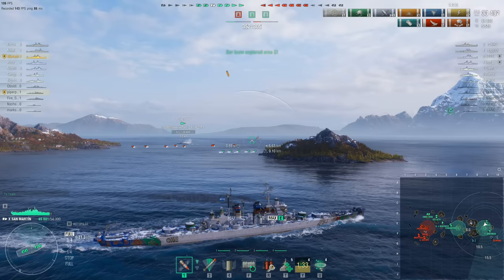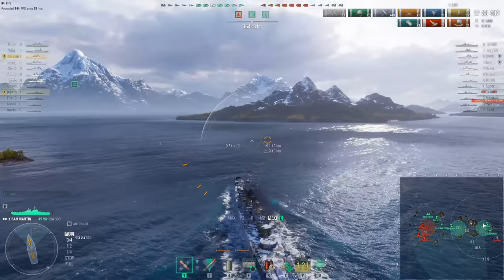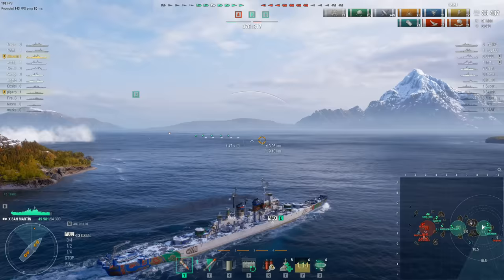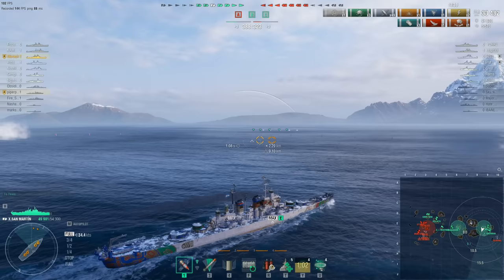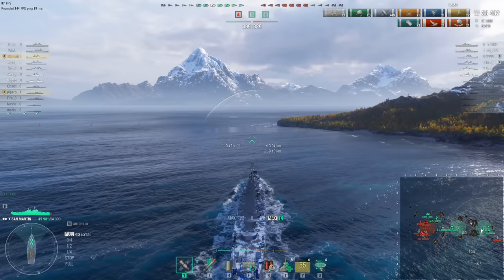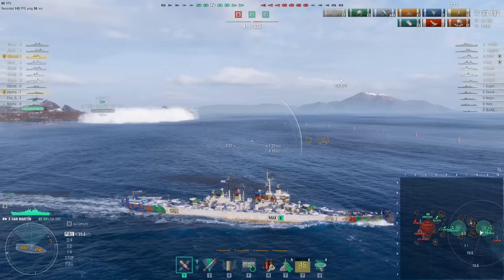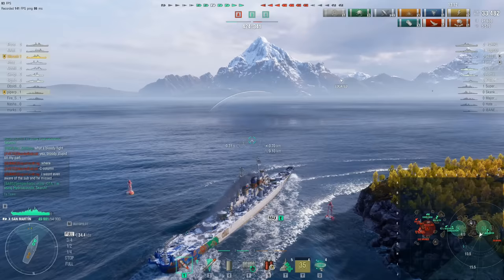Before leaving, the Gearing dropped a couple of torpedo surprises for the Forrest Sherman. That Forrest Sherman is now either going to be dead very soon or effectively useless for the rest of the match. He smokes up — probably just a panic reflex. The Gearing wasn't going to spot himself near a radar cruiser. Durek's RPF skill is pointing toward where the Gearing currently is, nowhere near the Forrest Sherman — he dumped those torpedoes and scooted off.